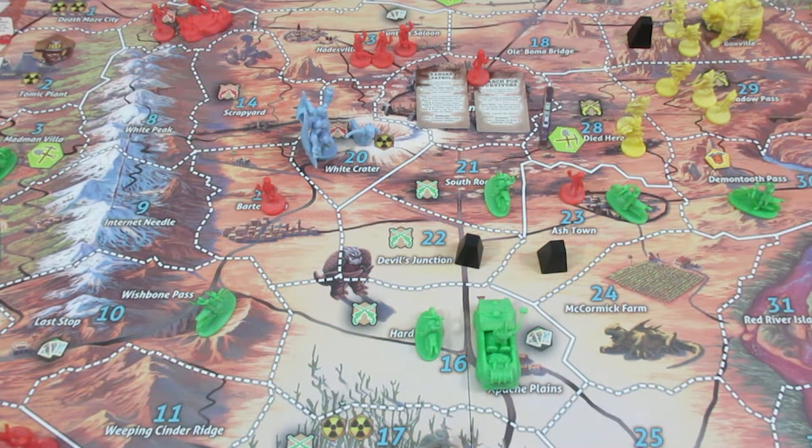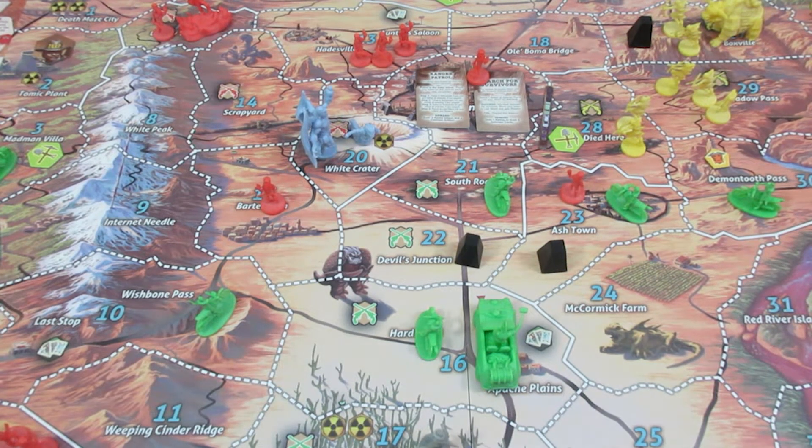Welcome back to Defenders of the Last Stand. It's Midnight Pearl's turn. We have the Lightning of the Ancients now, which means we can do a lot of blasting on the map against Raiders and the leaders as well. Midnight Pearl is just off the board here — we're going to zoom down on her for a second and take a quick look at her player board before getting into her turn for this episode.